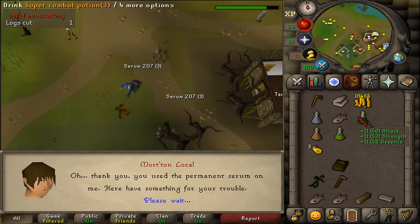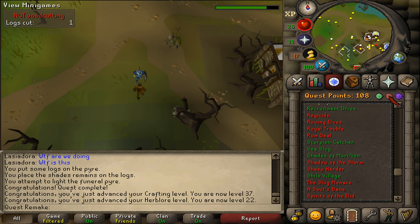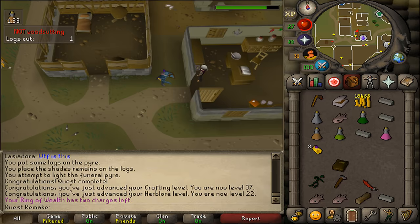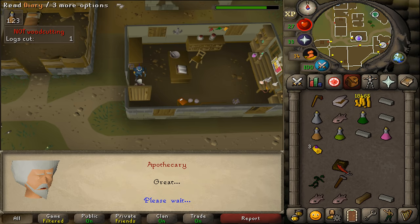Since you have now completed this quest, you are able to play the Shades of Morton minigame, as well as use the Shades of Morton minigame teleport. Finally, let's quickly go to Varrock to hand in this diary for some extra Herblore experience. Go to the apothecary in Varrock — the only apothecary in Gielinor. Simply use the diary on him, say yes to hand it in, and this will grant you 335 Herblore experience.